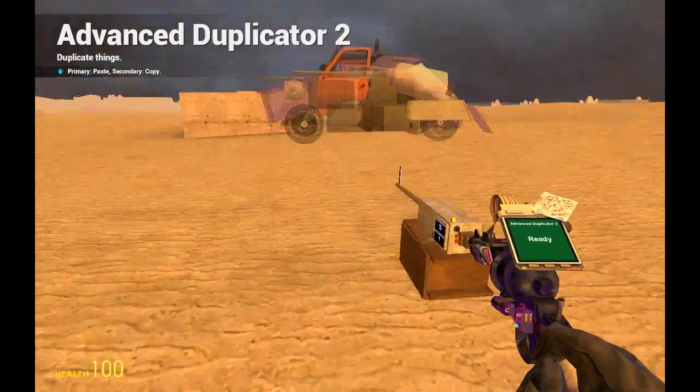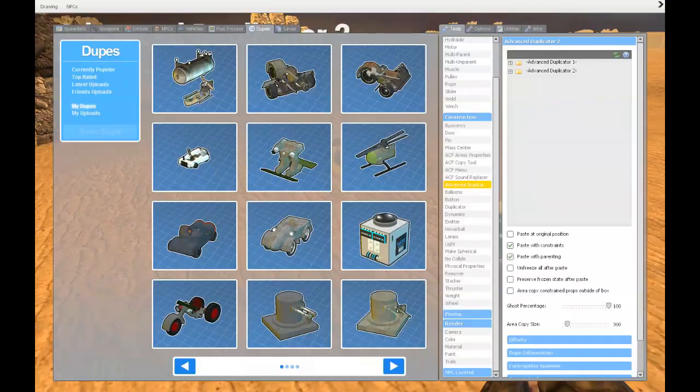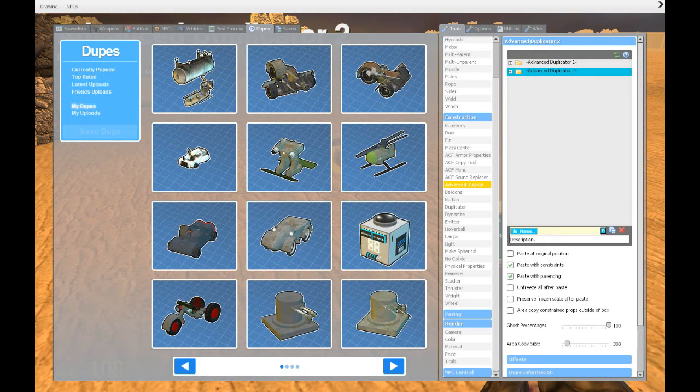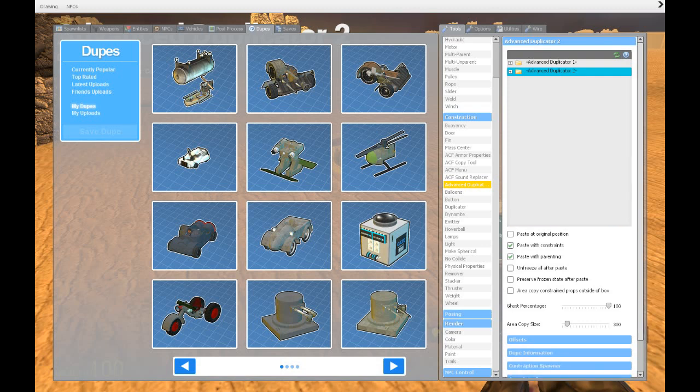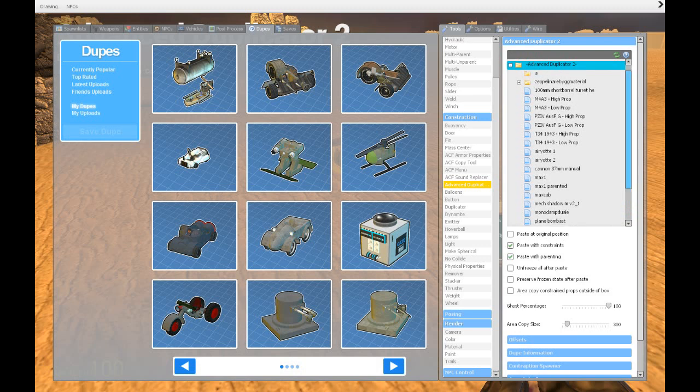We save it here — copy this little structure and save it. We name it 'Cannon 37mm Manual,' then right-click and save. That's advanced duplicator. Here I have my files with underfolders and everything.